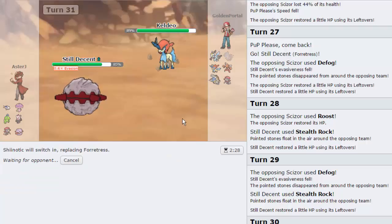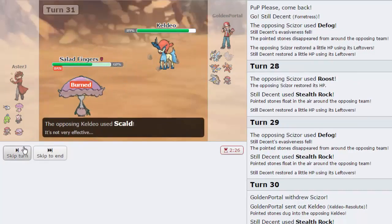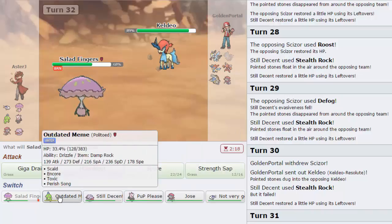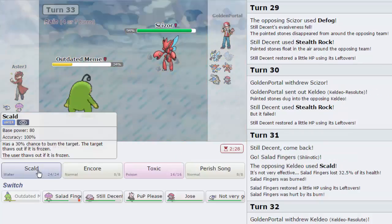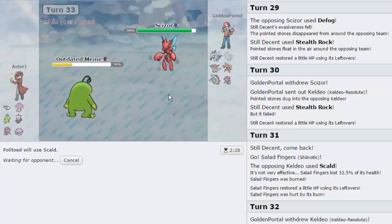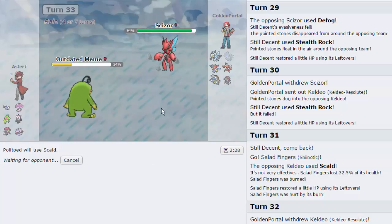Keldeo comes in, so I go right back out into Shinotic. If he pulls a switch into Scizor I can just Spore it and Strength Sap on the next turn. He goes for Scald - playing for the burn - and he finally gets it. Now I want to pressure the Scizor. He's probably not speed invested, hitting 166 - which is slower than Politoed. I go into Politoed and fire off a Scald trying to get a burn. If he goes for Defog, I can Encore him.